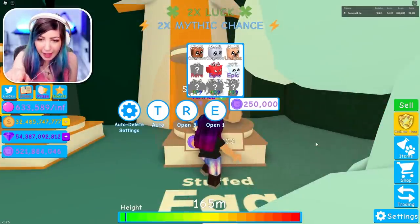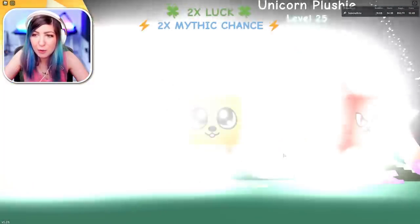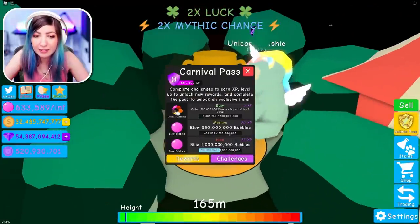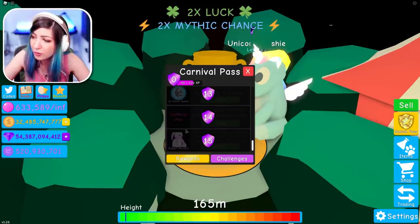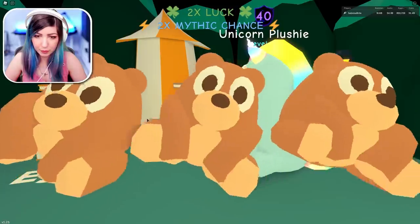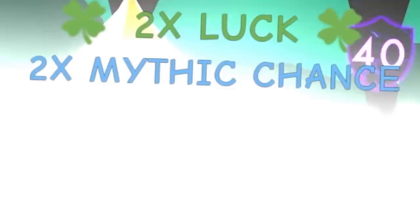Look at that last pet right there — I think it's a plushie. I want a full team of plushies. That would be amazing. I already got the unicorn plushie and I want more. There's a rabbit plushie in the rewards, and I'm wondering if that's just a reward pet or if it's actually the last pet in the egg. That other one looks like a dragon — I think it's different. This could take me all night, but I'm willing to do it.